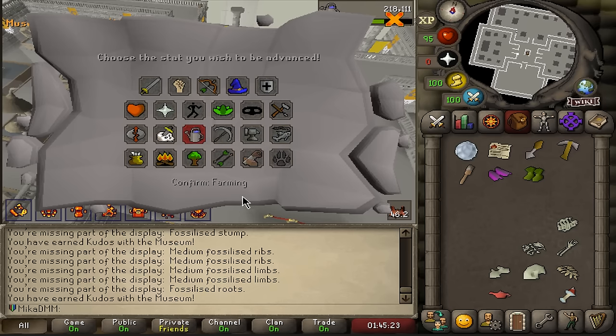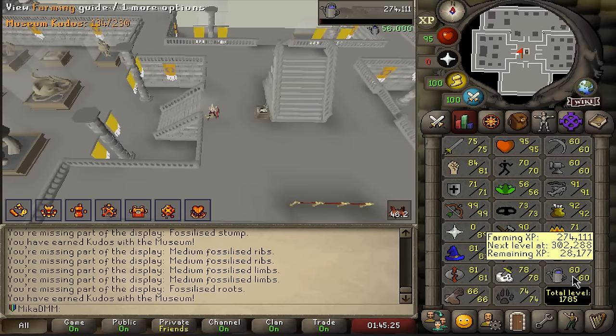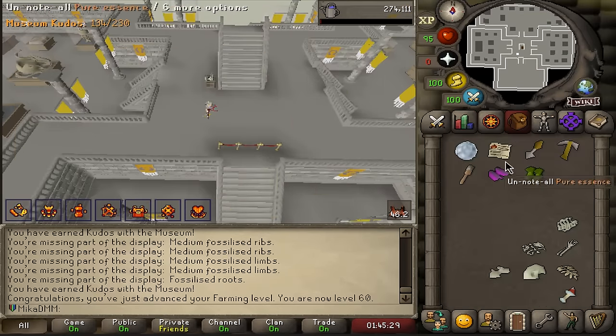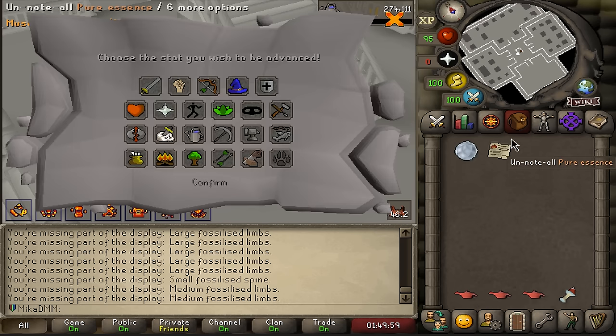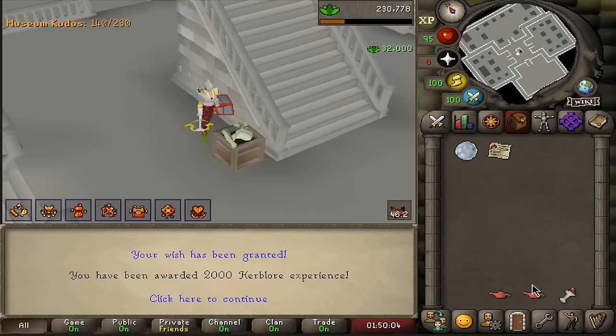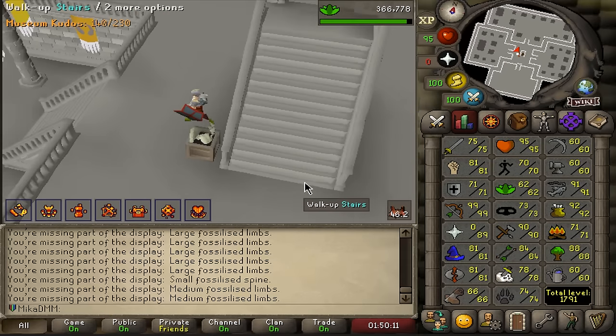It would be nice if I could get Farming to 60 so I could plant Yew Seeds, and just like that — Fruit Trees and Trees — I can now plant Yew Seeds. Ended up scraping together three more Lamps, now we got 60 Farming. Let's put a little bit into Herb as well — might as well. That's 58, that's 61, and that is 62. Very nice.